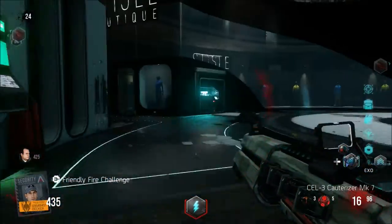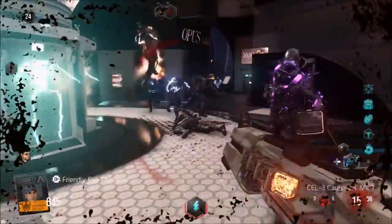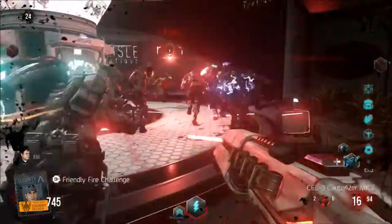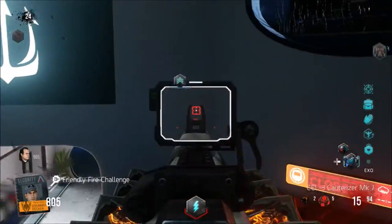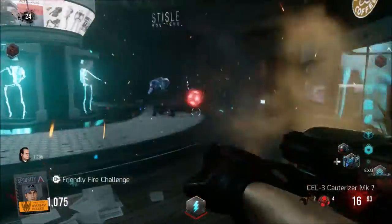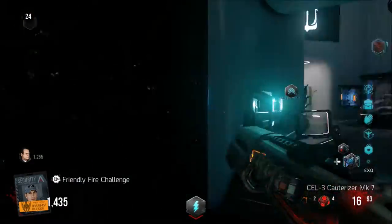So in this step, it's the Friendly Fire Challenge and this is straightforward. If you're in a game with other people you simply have to avoid killing each other. If you look across the screen now you'll see my teammate with a symbol above his head. If you're playing solo, it basically clones the other three players and you just have to avoid going down by them.